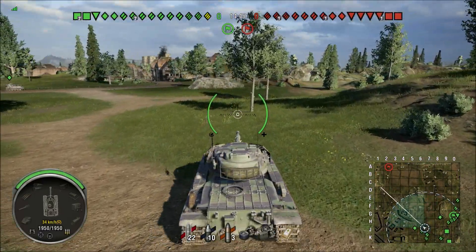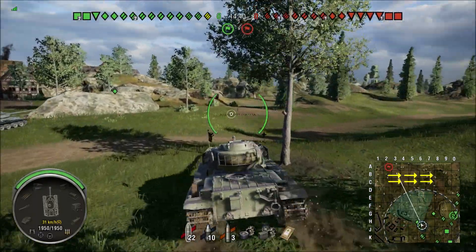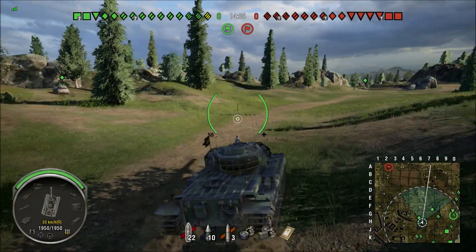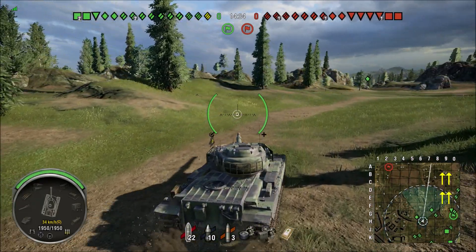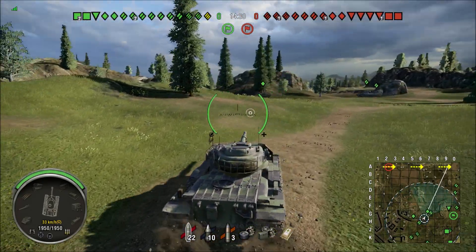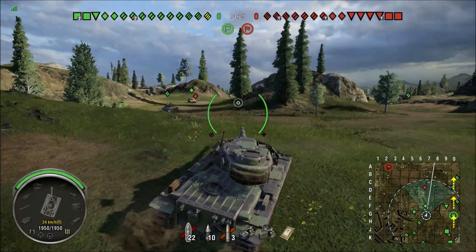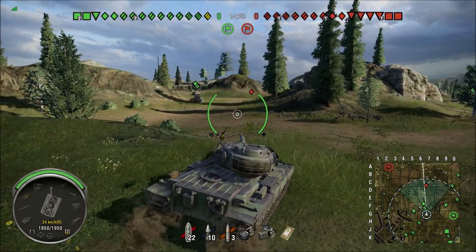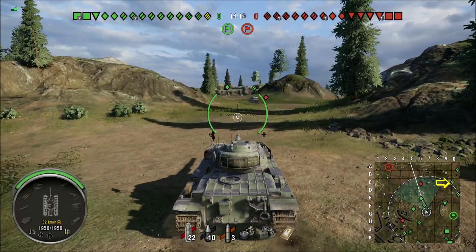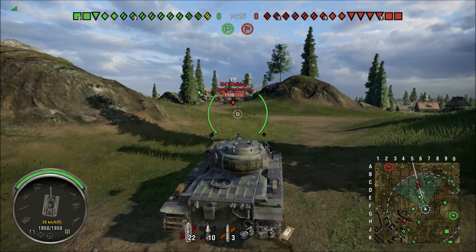Looking at this map, we have quite an open field on the north side — that's B and C line. We also have an open field on the east side, around 8 and 9 line. You can try to go outside on the edge using A line and 0 line. Many players seem to do that nowadays, and those positions are important because they provide crossfires into key areas.